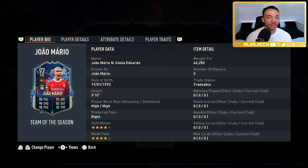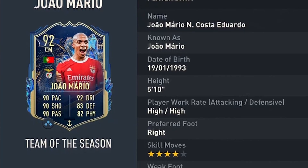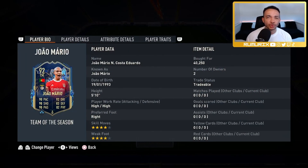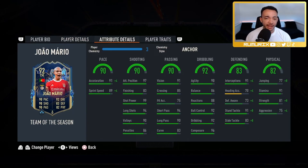92-rated Team of the Season João Mário — how good is he? Let's find out. He's 5 feet 10 inches tall with a lean body type, high work rates, right-footed with a four-star weak foot and four-star skill moves. He's coming in at around 40,000 coins on the market already. If you want more player reviews on the latest players, make sure you subscribe to the channel. He can play center mid and right mid, his club is Benfica, and he's got the Liga Portugal and Portuguese links. I've slapped an anchor on him which makes him the controlled accelerate type — there are just green stats everywhere.